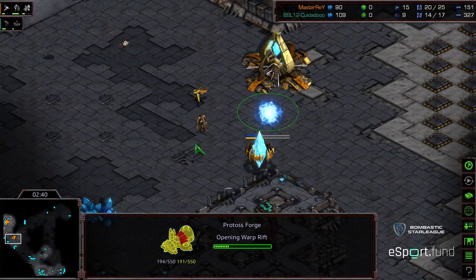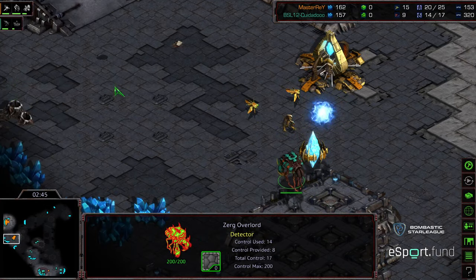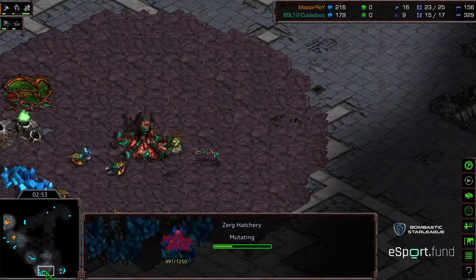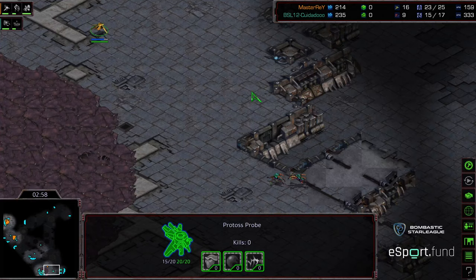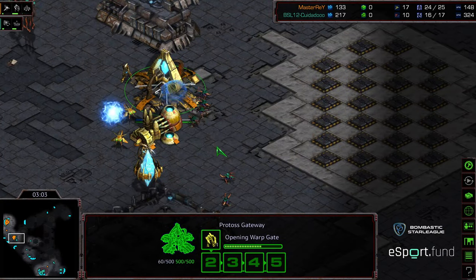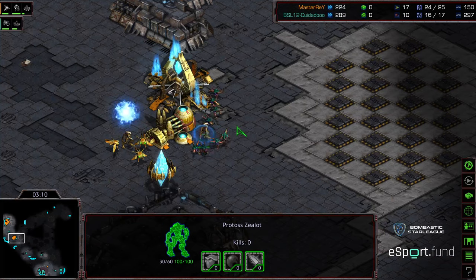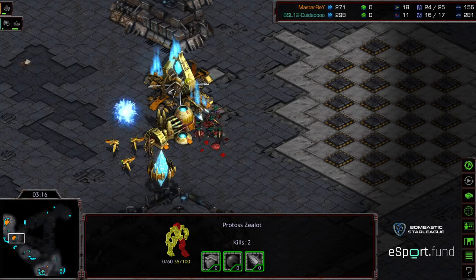The initial six zerglings are making their way toward the front, the zealot coming back, realizing it needs to play a little more defensively. Forge warping in, overlord making its way forward to see there's no nexus. That's two overlords and a second hatchery very quickly placed. Zeddy is being very aggressive with these zerglings, continuing to press, building more zerglings, and is now attacking that gateway. The cannon was very, very late.